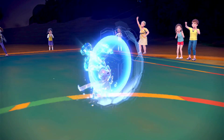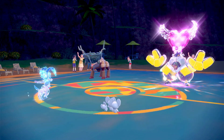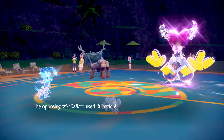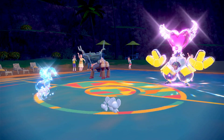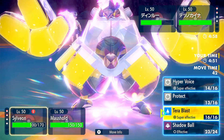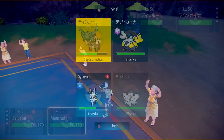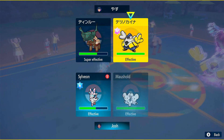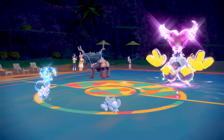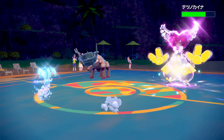If I use Tera Blast onto Iron Hands along with Population Bomb, will it kill? I think that's my only play. I think Tera Blast plus Population Bomb for maximum damage. With all 10 hits it should be in the yellow. I think four or five hits brings it to where Tera Blast can finish it.